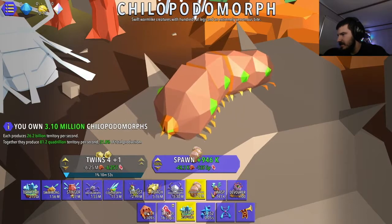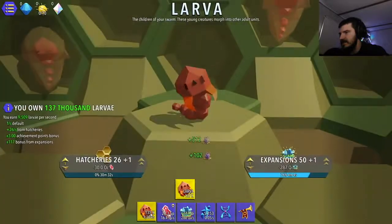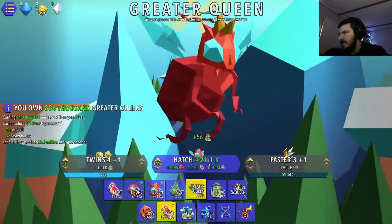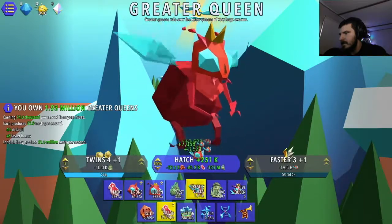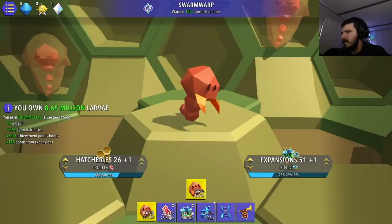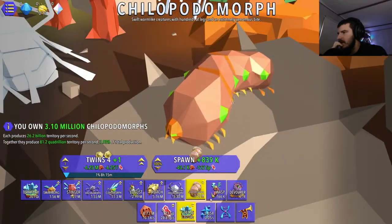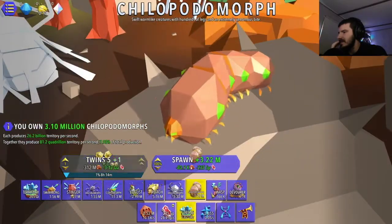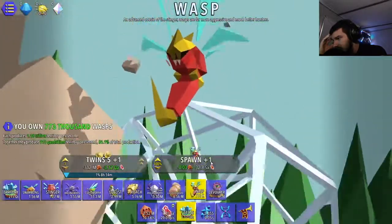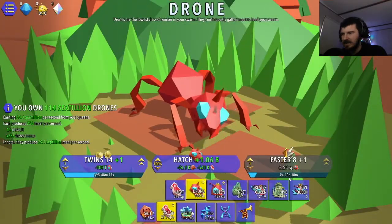I'm just going to buy these. I'll get more of these guys. We can get another expansion going. Three million of them, three hundred there. We'll do a time jump. Another one of them. If I get a million wasps, I should get another achievement. The wasps are the main earners now. That last time jump gave me another expansion. It was like 16 hours and now it's down to 10 hours.